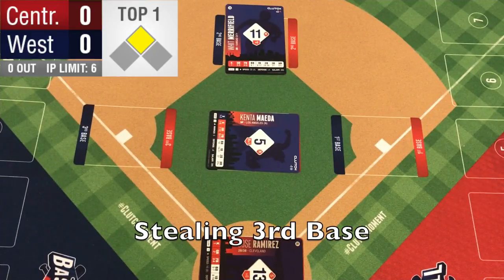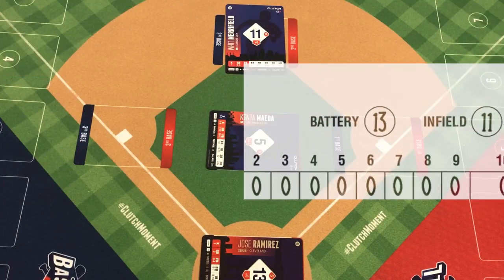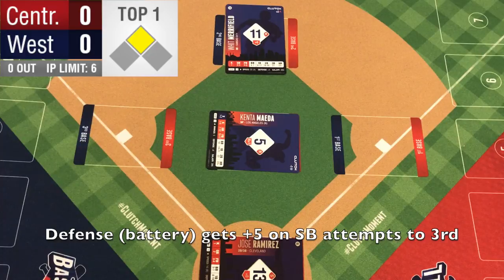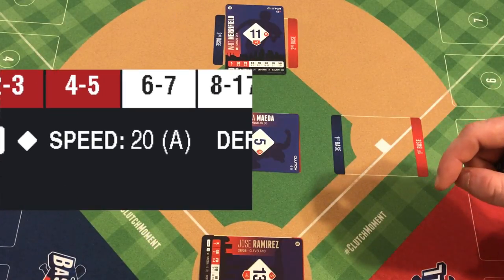Stealing third base is much more difficult in the major leagues. So when you try to steal third base, the defense — the battery, if you will — actually gets a plus 5 to their defensive throw. So the battery in this case, if Merrifield's going to try to steal third, is in fact an 18. And Merrifield's speed of a 20 doesn't give you the best odds on that.